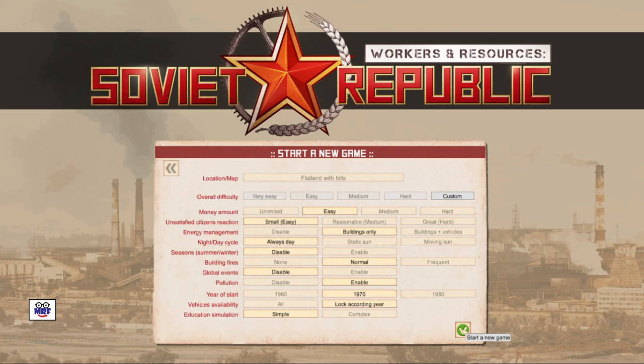Now we're at the Start a New Game panel. I'm going to change the settings to my personal preferences. I'm going to leave the difficulty on easy, and in terms of energy management I'm going to go Buildings Only. Night and day cycle I like Always Day. I have seasons disabled, building fires is normal, global events is disabled, the year of start is 1970, pollution is enabled, vehicle availability is locked according to year, and education simulation is simple. That particular set of parameters makes it a custom setting, and we simply left click the check mark in the bottom right-hand corner.